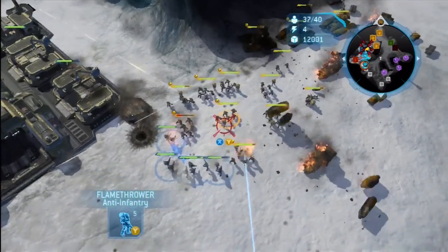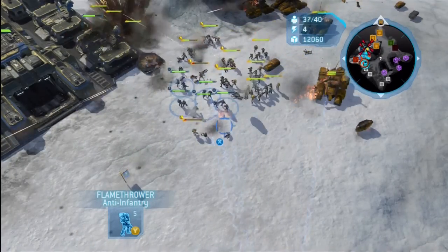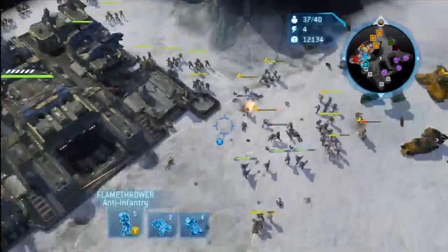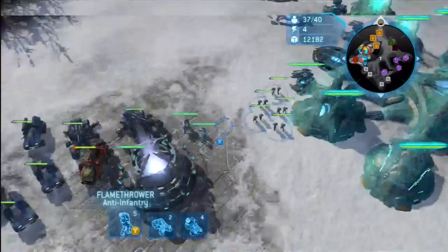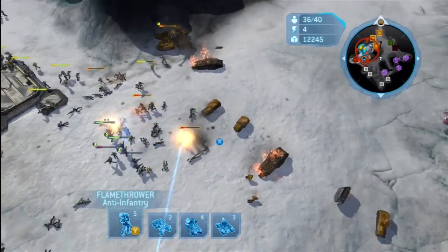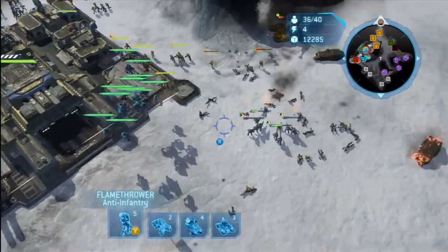Here comes some ODST squads with some tanks backing them up, so my Flamers are just going to have to be careful. Hopefully the Vulcan will defend them. I think the Vulcan can actually shoot all the way to where that tank is — it doesn't look like it is. They are shooting through the Marines, and I think the piercing shot can hit that tank, maybe.